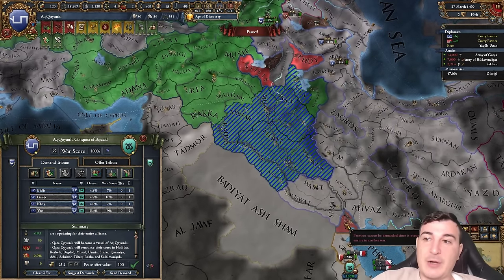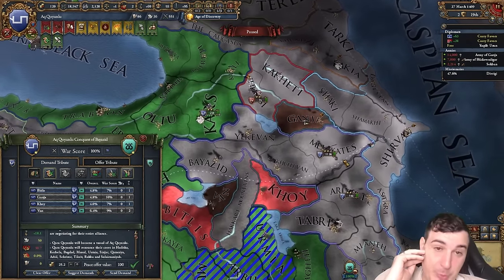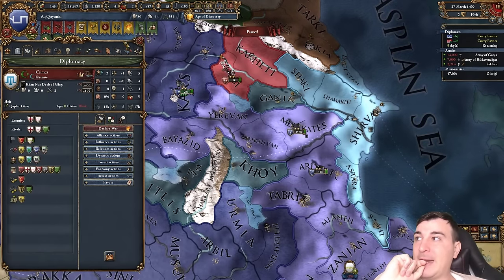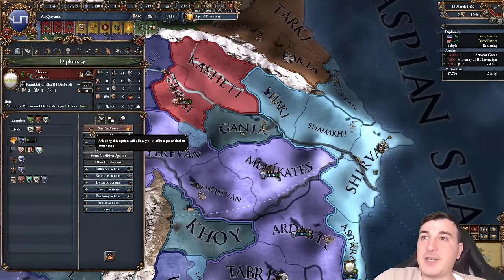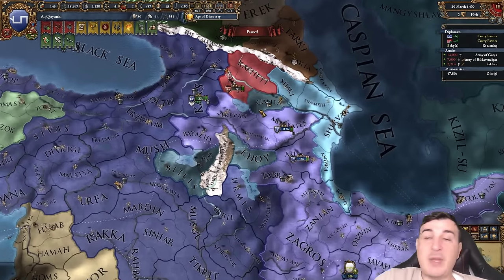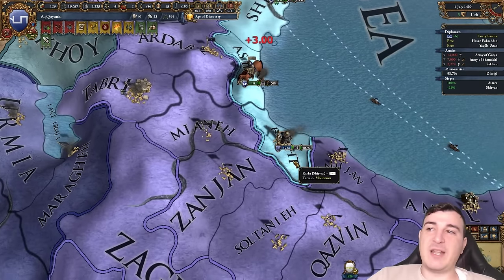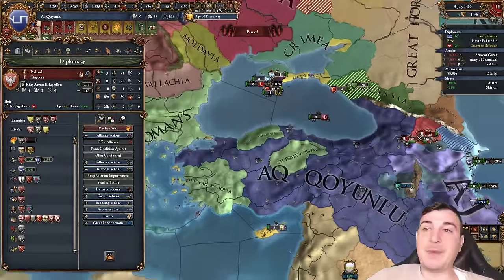Plans changed again — Shirvan attacked Kara Koyunlu, which means I can vassalize them right now. I didn't even know they had this one extra province. I'll vassalize them, cancel their cores on me — they'll still be disloyal but not super disloyal. Being in a defensive war against Shirvan, who's allied with the Ajamis, means I can call in the Ajamis as my ally — which cancels their alliance with Shirvan. And I have less aggressive expansion for taking provinces in a defensive war; taking four of these is only 21 AE. Big brain move. These guys are massively disloyal now so I need to improve relations with them.